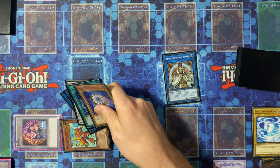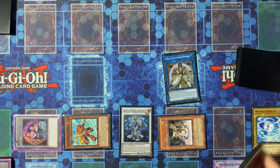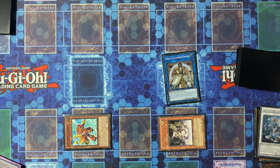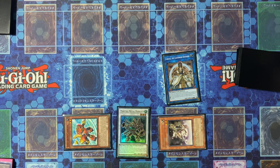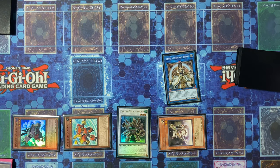Use Double Star Shaman's effect to summon back your Synchron Carrier to this zone and the Magic Hat to this zone. Then link off with the Double Star Shaman and the token to get the Martial Metal Marcher.